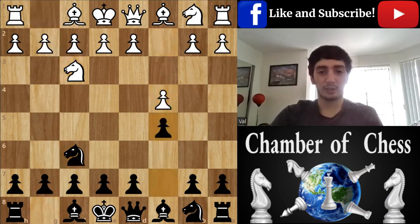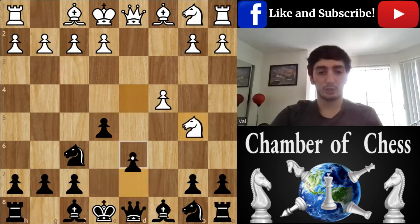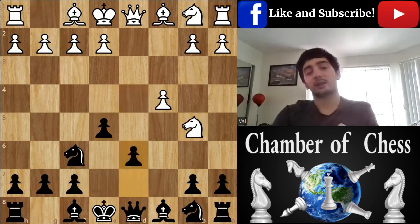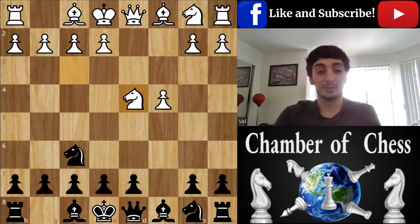We got English opening. I think it's called symmetrical variation. E5 is possible, and after this D6, which gives it a similarity with the Sicilian variation — one of those Sicilian variations.